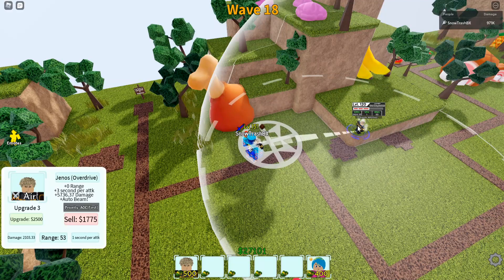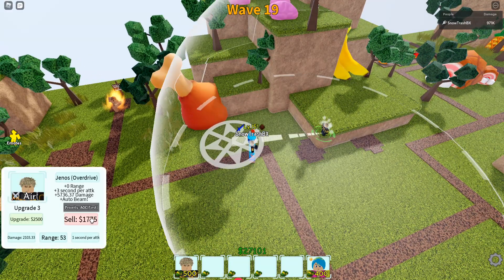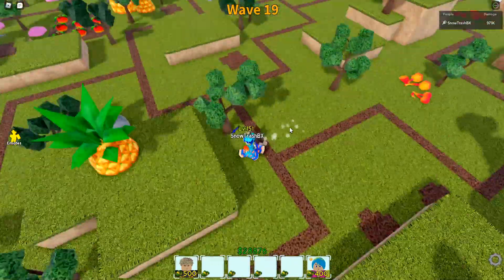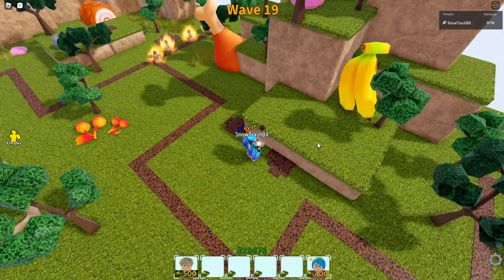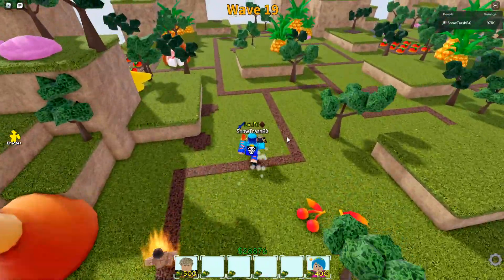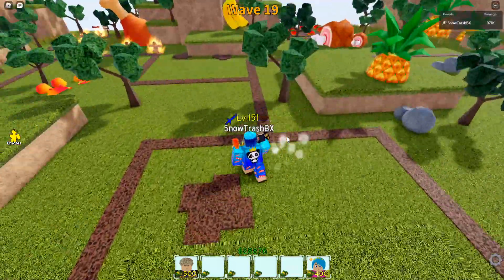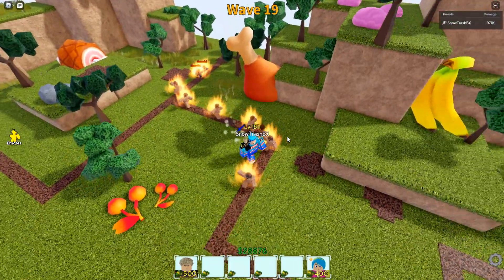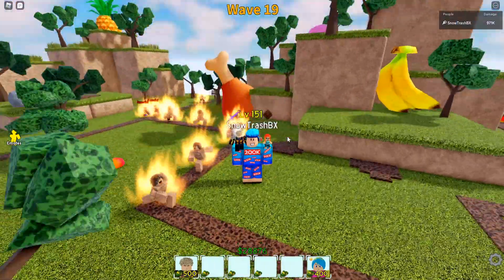We cleared literally the whole wave 17 and forced the game to give us the wave clear because we melted everything. I can sell our Genos right now and we'd still end up reaching wave 20. So selling early is better if you want to be time efficient. I sold it and this whole run will end up at least wave 20 plus — that's only one unit, which is equivalent to a wave 60 run in the normal infinite mode.